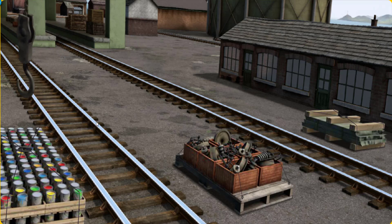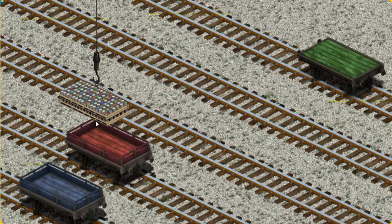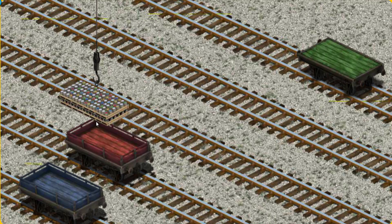That's it! Let's lift and load. Now the cargo must be loaded. Help Cranky find the green flatbed.